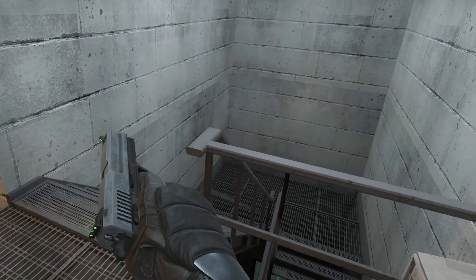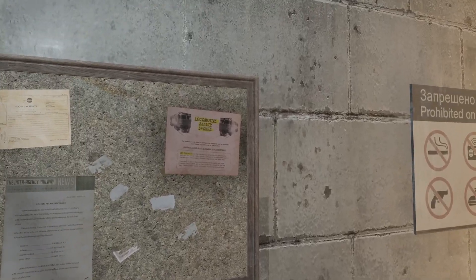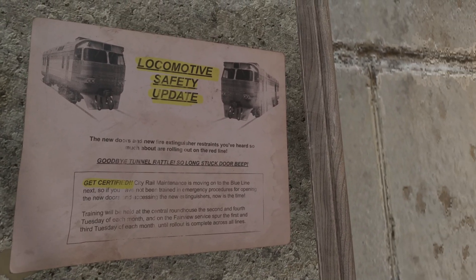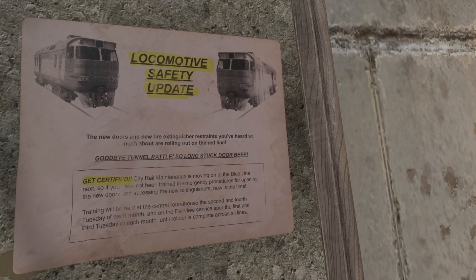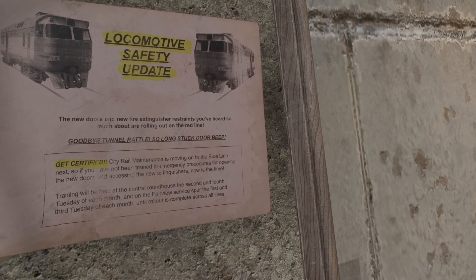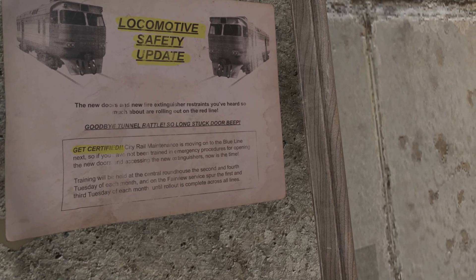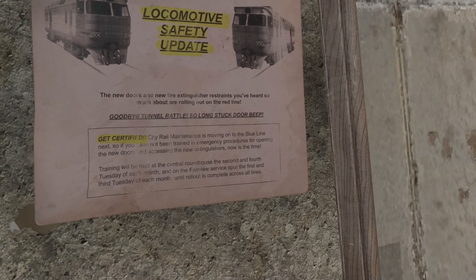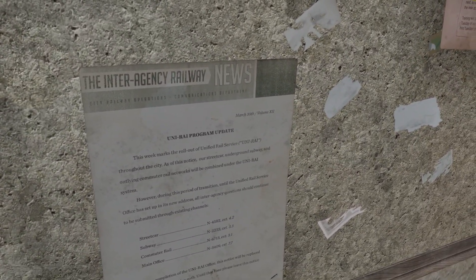I'm going to have to keep that in mind. How do I check my ammo and health? I don't know - maybe that's something that hasn't been implemented yet. There's a locomotive safety update notice: new doors and new fire extinguisher restraints are rolling out on the red line. Goodbye tunnel rattle, so long stuck door. Get certified - city realm maintenance is moving on to the blue line next. Amazing - I'm pretty sure this is all stuff in the base game but I've never really bothered to read it.